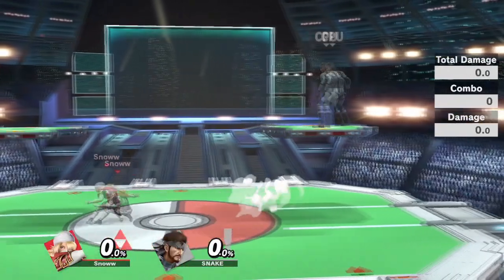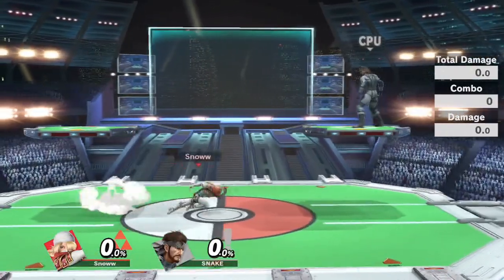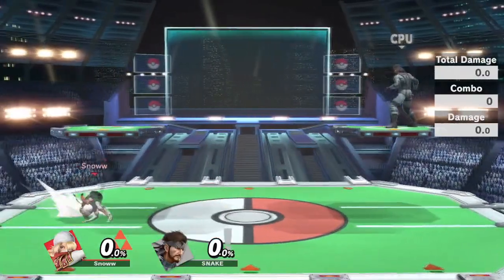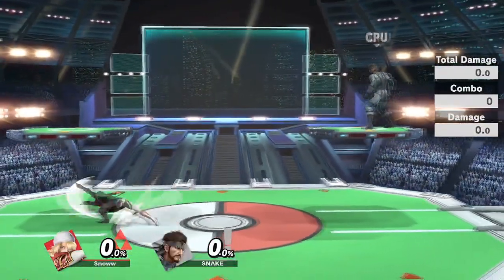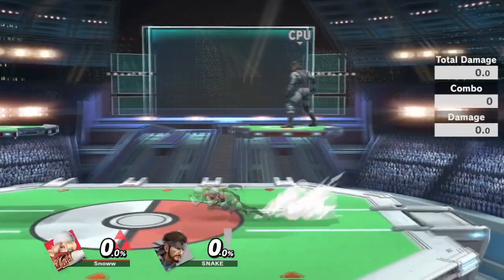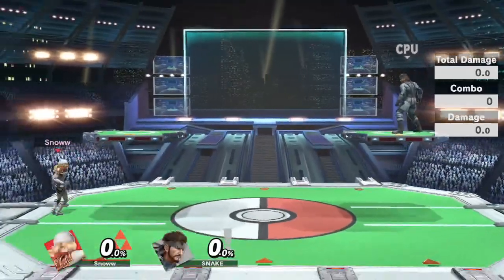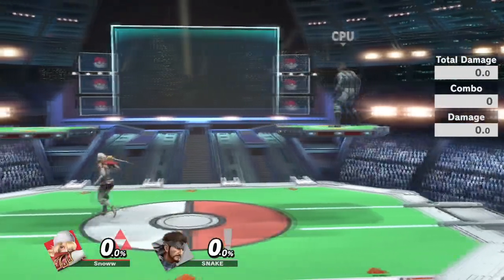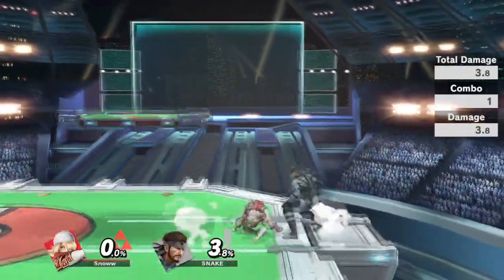What I'm doing is I hold forward and hit the c-stick immediately after I hit forward. It doesn't matter what direction you hit the c-stick — I personally do it down, it's just more comfortable for me. This lets you buffer a full dash and then immediately do a walk.